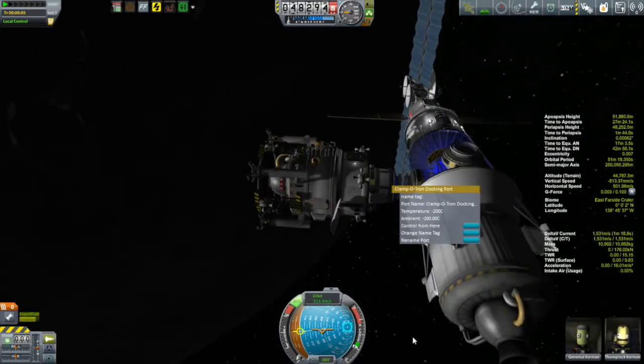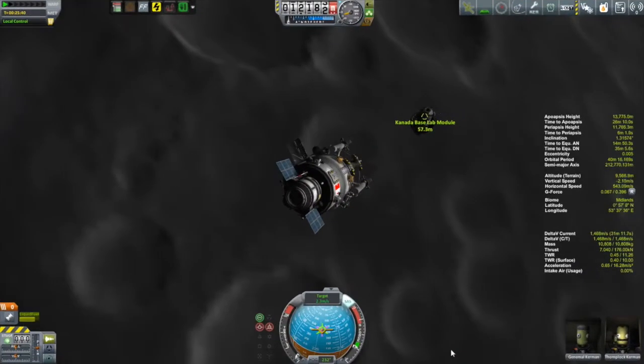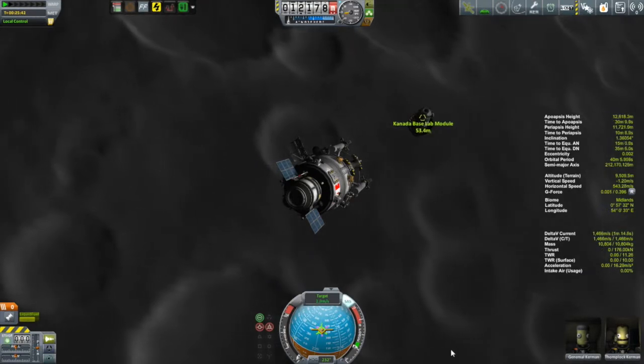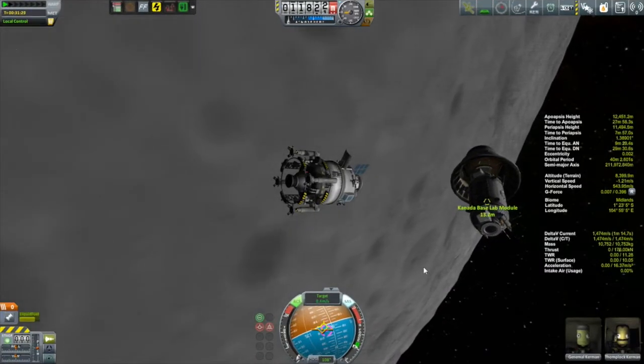While we're performing the rendezvous, I'll talk a little bit more in detail about what's going on in this particular episode. Along with the setting up of our moon base, we have a number of other missions coming at you as well, including another unmanned Mun lander and a launch of a second probe on its way to Moho — and this time it is going to be a lander.